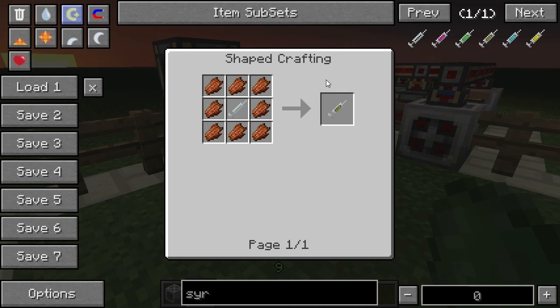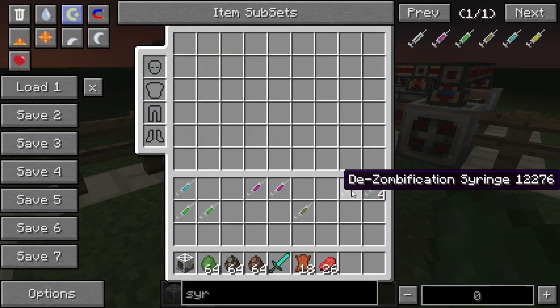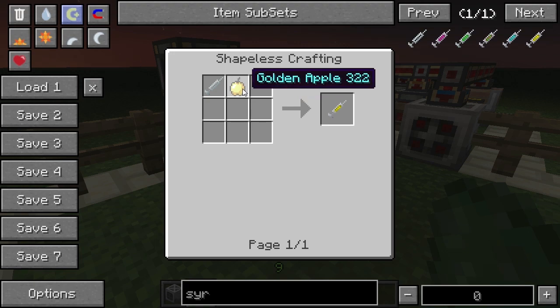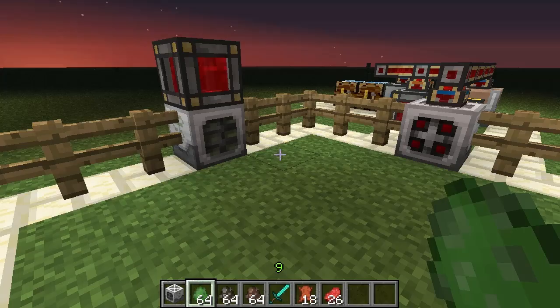The zombie syringe has a chance of turning your baby animals into a zombie, but the chance is fairly small. The de-zombification syringe is also fairly expensive — it requires a golden apple. That's basically it for crafting these syringes.